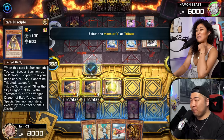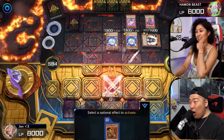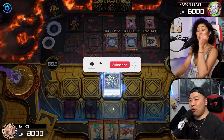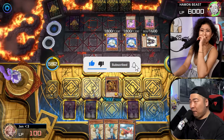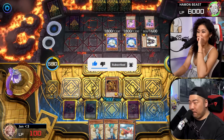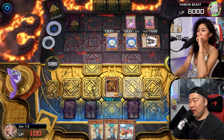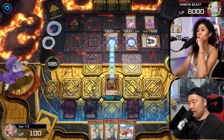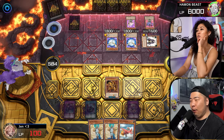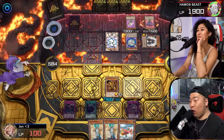Here we go — the Winged Dragon of Ra. Are you going to use his effect? I'm doing it! She didn't even finish my sentence. 7,900. We will enter battle. This guy's going to attack into your Pegasus. I'm going to try to do maximum damage here. 6,000 damage. Jesus Christ.